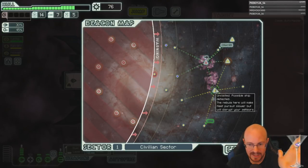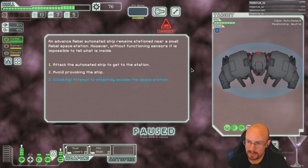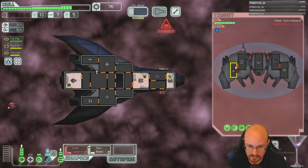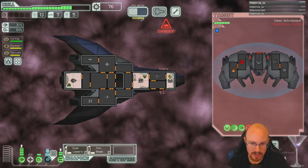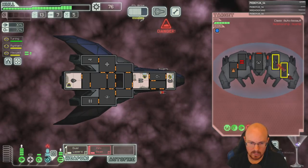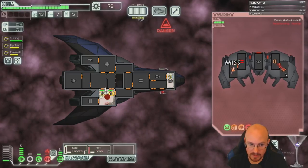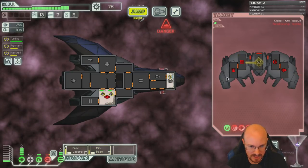I absolutely hate enemies who run away in sector one — I think it's absolute bullshit that they can run away when you're super weak. It's an offensive drone. Offensive drone doesn't mean you immediately die, but you have to immediately take it offline. And there's a fire — apparently there were fires on my ship that were not making a sound. Stealth fires for my stealth ship!